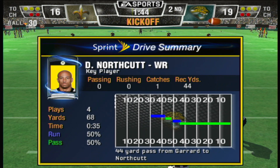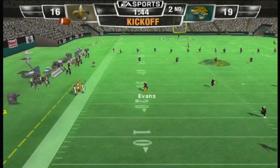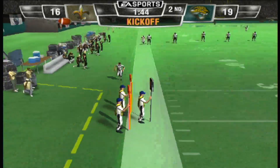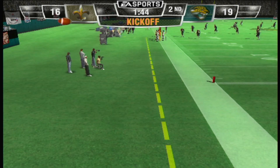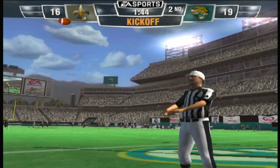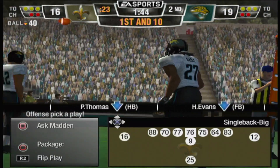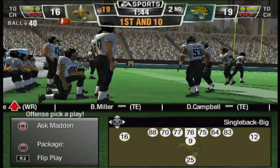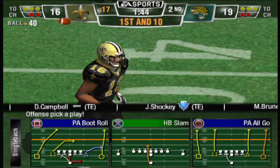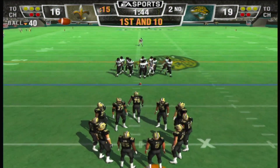Jacksonville looks ready to kick it away. Thomas back to return — and he hooked that one out of bounds. That was a duck — that was not pretty. I'm always amazed that these field goal kickers can kick it between the uprights but can't keep it on the field for a kickoff. And that wasn't what he had in mind. Ball on the 40-yard line.